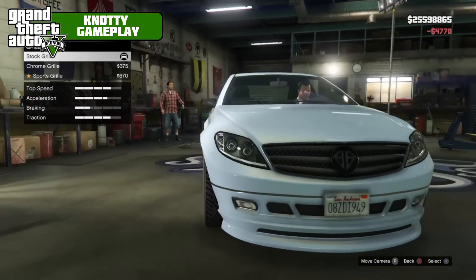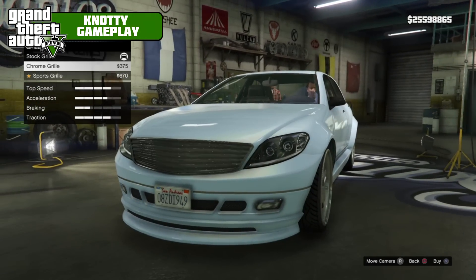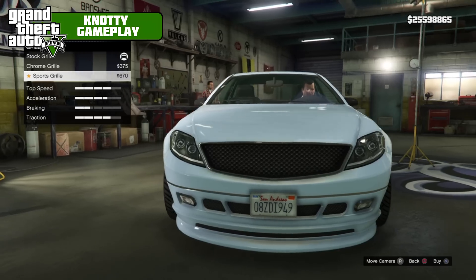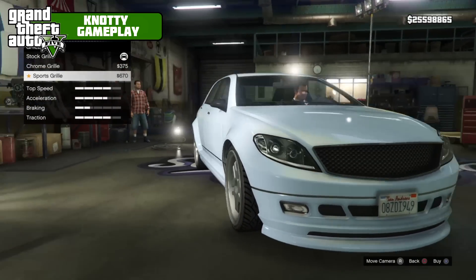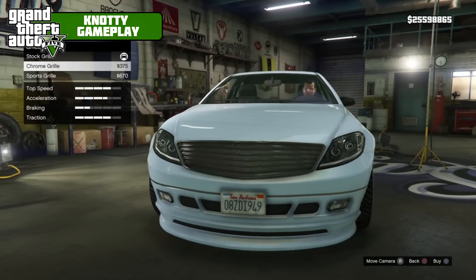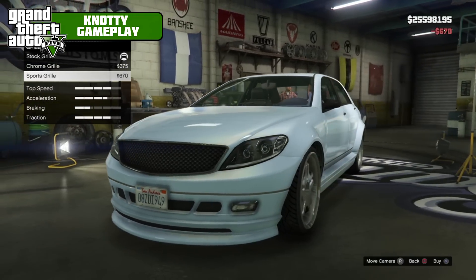For the grill, we've got the stock grill which is badged, chrome grill which debadges it, and sports grill which is like a mesh - it looks a little bit like the Cognoscente Summon at the front. We're going to go with the sports grill.